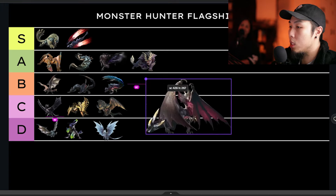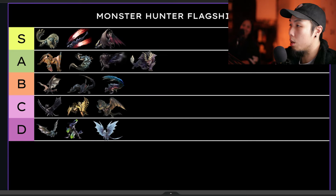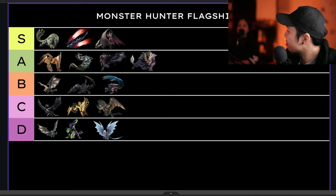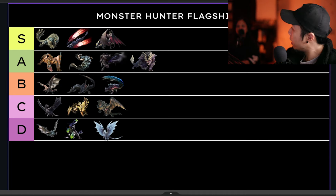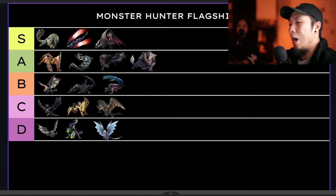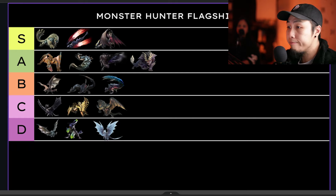Malzeno immediately goes into S tier. Design-wise, really cool — it's a vampire dragon. I remember during the Sunbreak reveal we were so invested. The armor looks like a corrupted knight — really cool. The hunt is great: stabby-stabby with the tail, the blood blight mechanics, the teleportation ability — ridiculous in the best way. And the lore — later on we find he has a symbiotic relationship with the Qurio things. Properly rated into S.